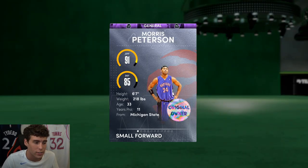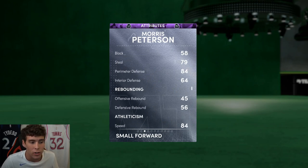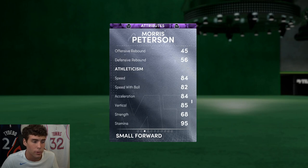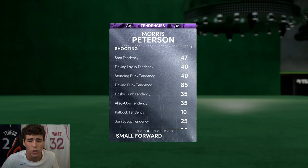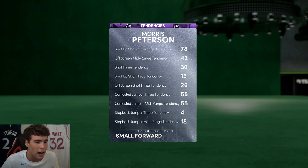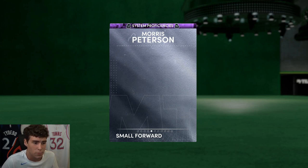Looking at Mo P — small forward/shooting guard, six-seven, 93 ball, 75 driving dunk, 86 ball handle, 79 steal, 84 perimeter defense, 84 speed, 85 lateral quickness. Pretty mediocre defensive stats. He comes with an 85 driving dunk tendency. Defensive tendencies are absolutely incredible: 88 contest shot, 70 on-ball tendency, 84 pass interception tendency.